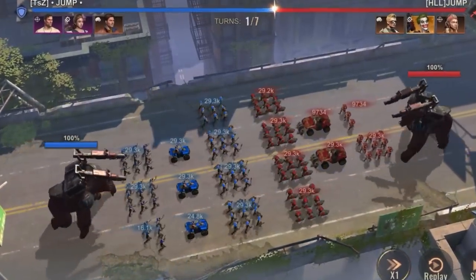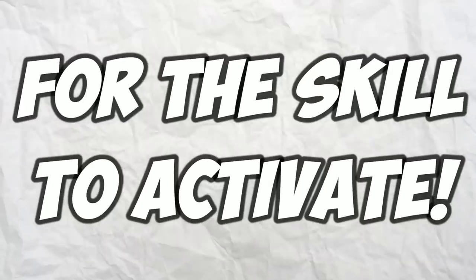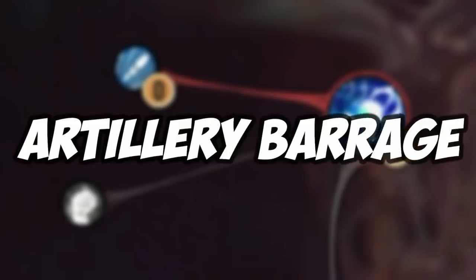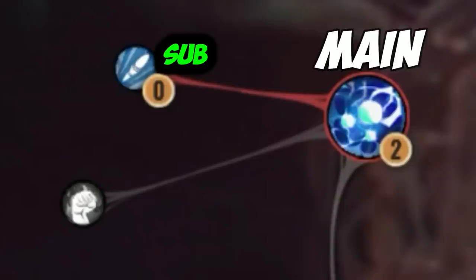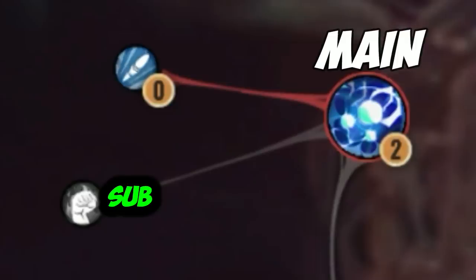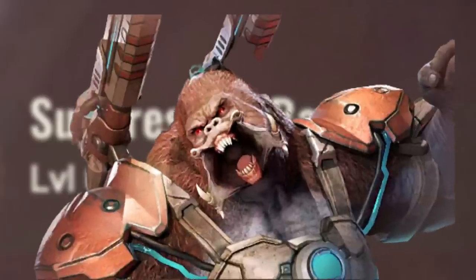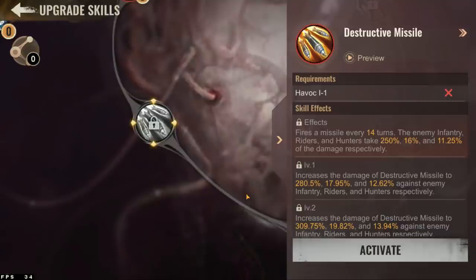The base skill makes your Behemoth deal this damage every 7 rounds. Looking at the first sub-skill, Rapid Fire, it reduces the amount of rounds needed for the skill to be activated. If you completely max out this skill, Glory Barrage will activate every 4 rounds. So maxing out the first main skill and its first sub-skill will make your Behemoth do 300% damage every 4 rounds. The final secondary skill, Suppressive Barrage, reduces the damage done by your enemy Behemoth by a maximum of 24%.